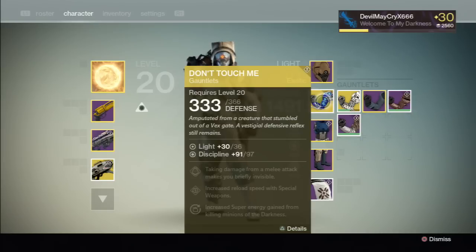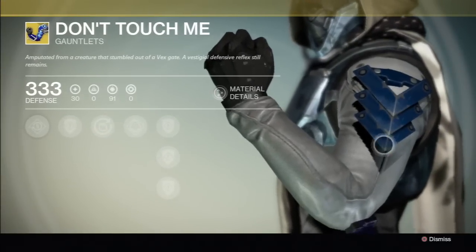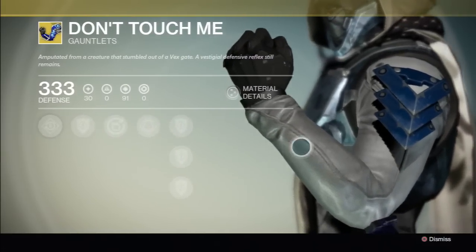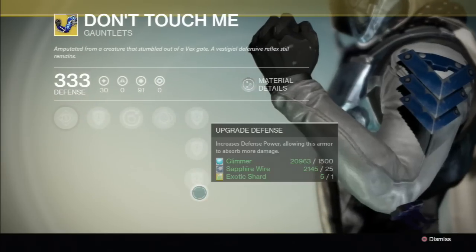Defensive reflex still remains. Light 30 out, light 36. I want discipline at 97. Taking damage from a melee attack makes you briefly invisible. Look at the design on it — I thought the whole thing wouldn't be in blue. Pretty sweet. You need an exotic shard for the last upgrade.